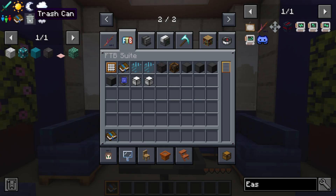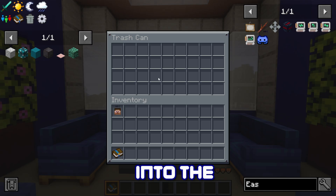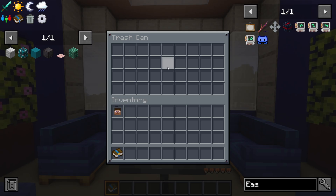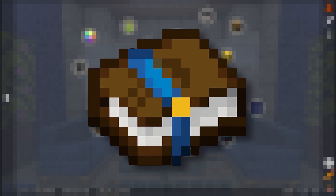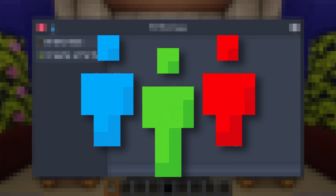Next is the trash can — like I said, this is simply where you can throw anything away. There's nothing else to it. After that we have the FTB Quest mod menu, which we'll cover in a separate episode — this is the questing menu you'll use for making your quests.